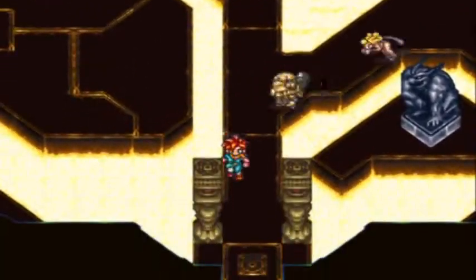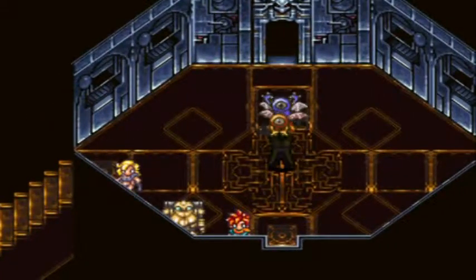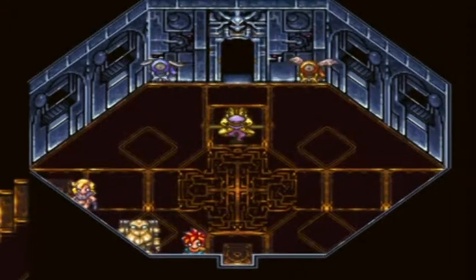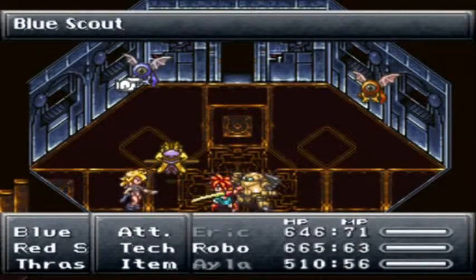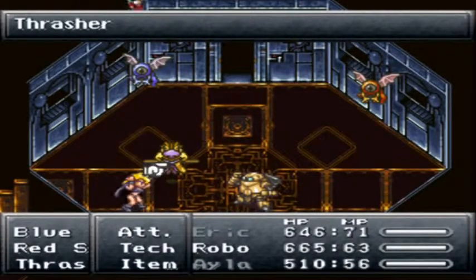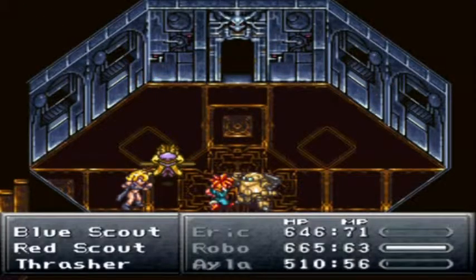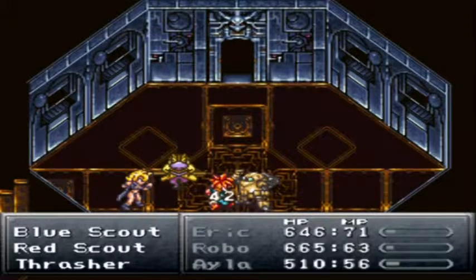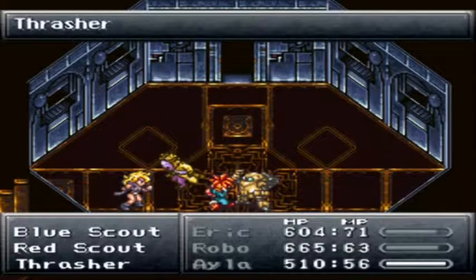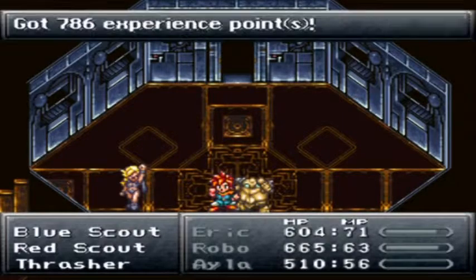Okay, go through the door. Now let's just run past these guys and run into here. Falcon hit on those guys, and then just detect the thrasher — not bad at all. Boom, 395 — Jesus. Boom, 714 — oh my god, we are so beast right now. We're so beast.